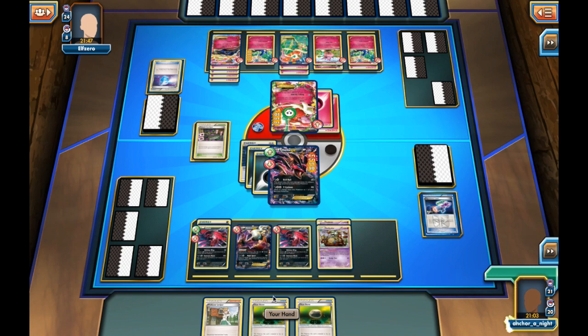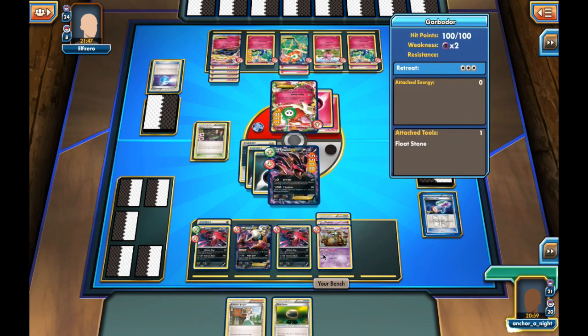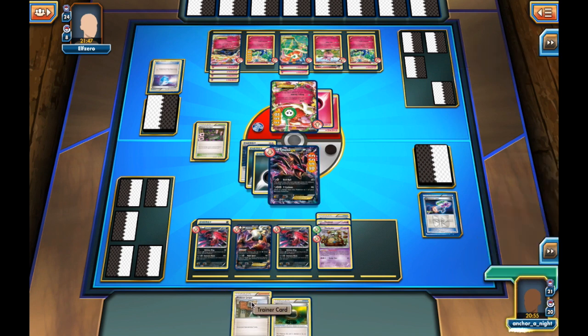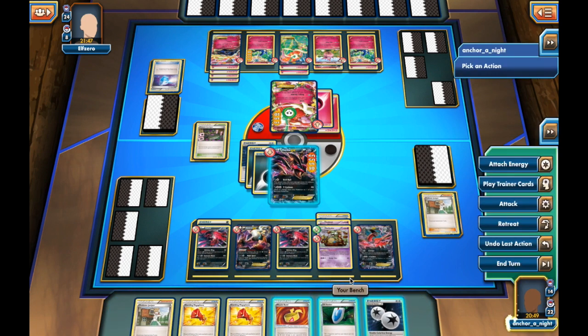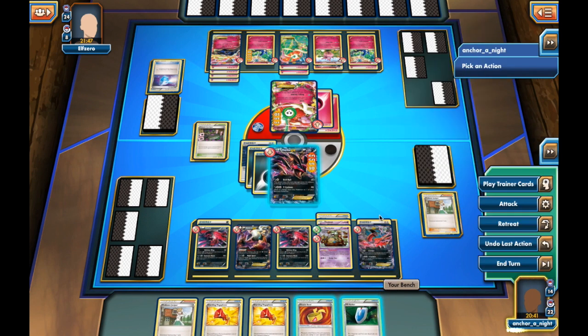Now I can evolve into Garbodor, put down a Float Stone, and Juniper to refresh my hand. I was debating putting a Float Stone on something else but decided against it because I'd want the option to use a Muscle Band instead. I get another Eviltal EX and bench it, with a DCE going onto it.